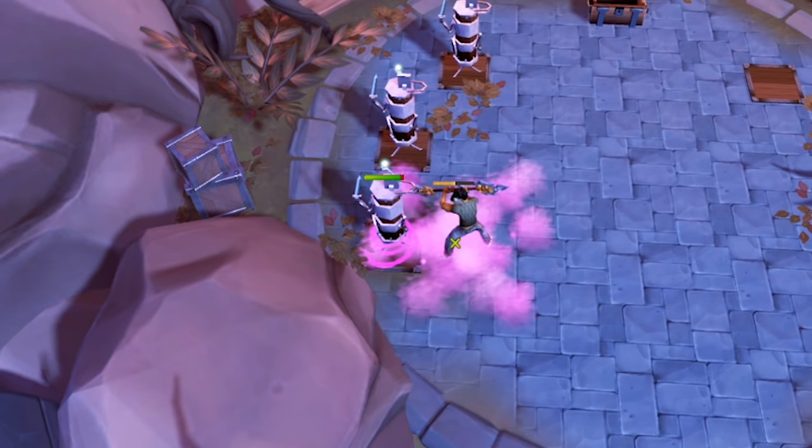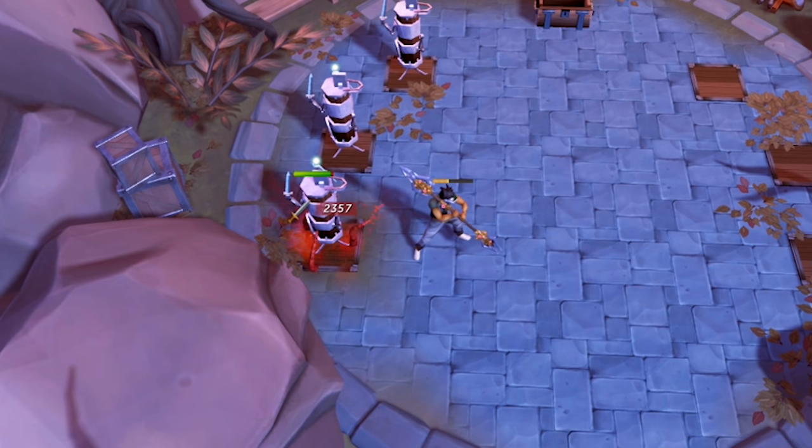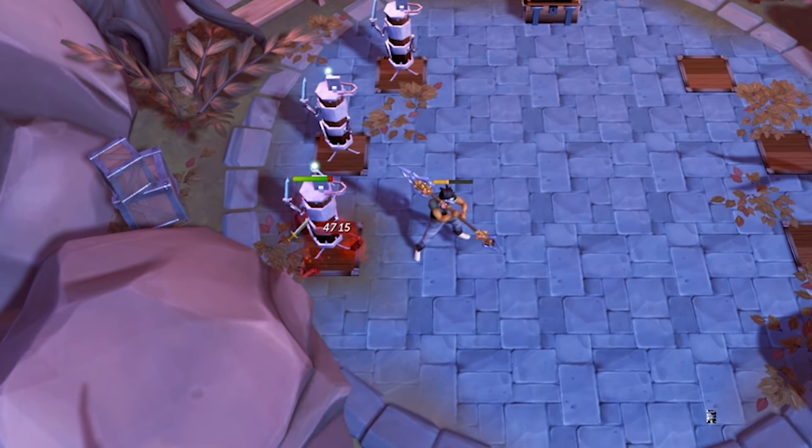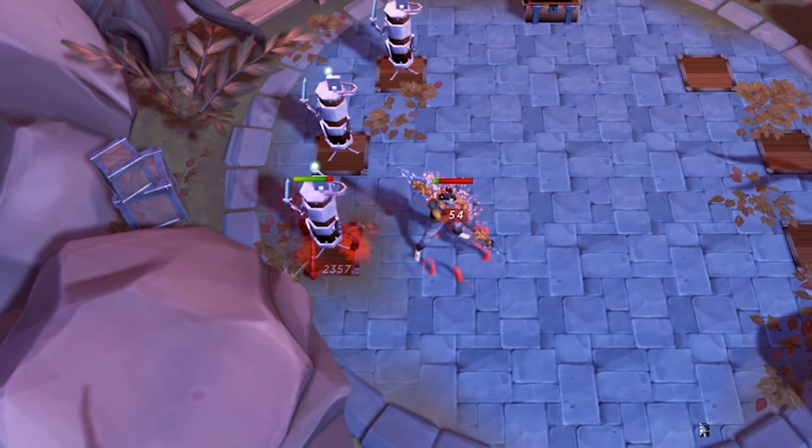When looking at Blood Tendrils, it will hit 7 times — the same as Slaughter — but one of those hits will be doubled. According to the tooltip, the first hit is supposed to be the doubled one, but with this Spear, it doubles the third hit instead. The maximum damage from a Blood Tendrils under these exact same conditions is 18,856 damage.